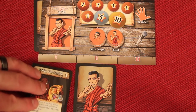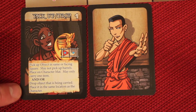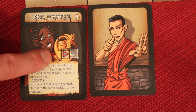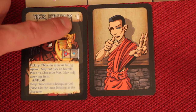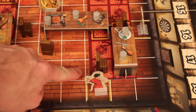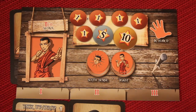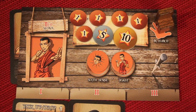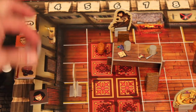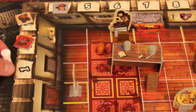Once everyone has planned, we randomly determine who resolves their move first by shuffling and drawing. Let's say it's me — I flip my card and resolve it. This card says pick up. Cards are very descriptive and tell you how they work, including symbols showing you must be on the space or facing a specific spot to pick something up, like a cup or chair. It also shows the time cost. In this case I'm facing a chair so I pick it up. After using a one-time card, I advance one on the timer. Once everyone completes their actions, we move to the next turn marker, and those players plan and randomly determine order again.